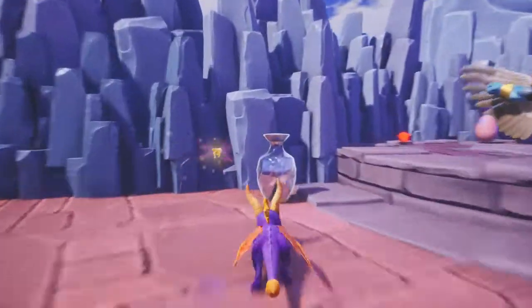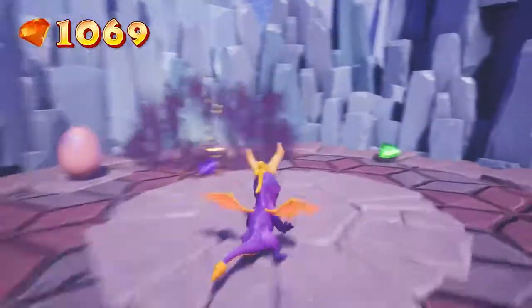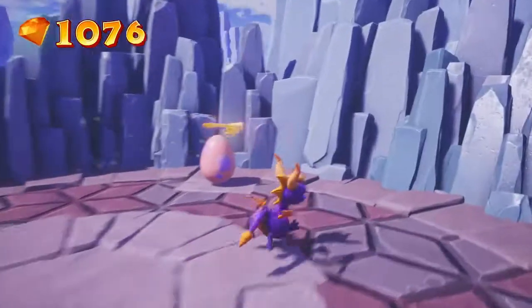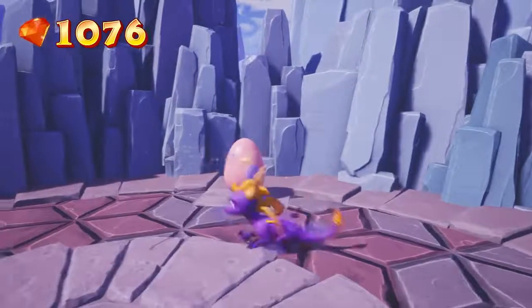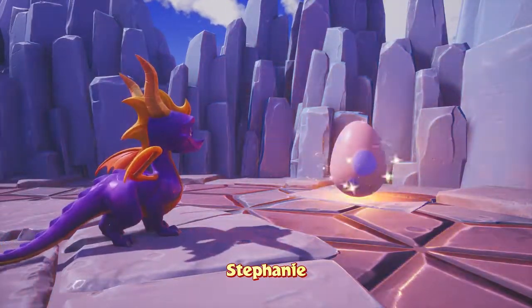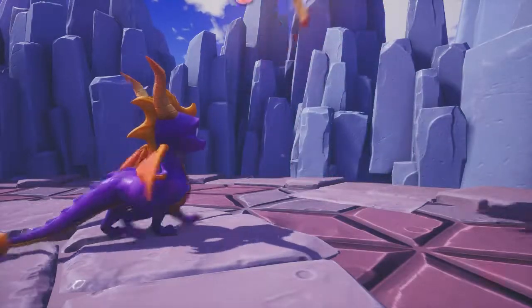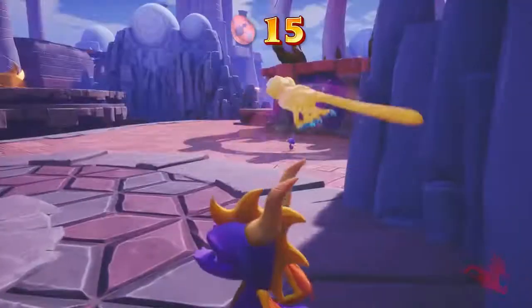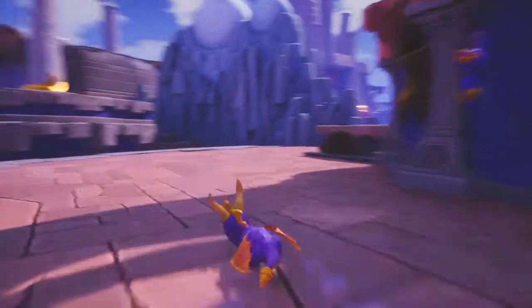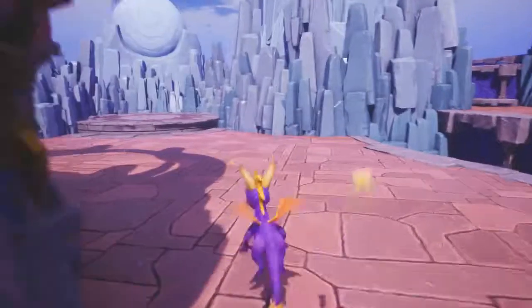This guy over here with his freaking wind powers trying to stop me from getting the egg. The big enemies in the first area, Sunny Villa — they freaking kill you. It's super hard to activate the eggs. Reignited Trilogy creators, you need to fix that. Maybe you did — maybe I just haven't downloaded the update. Still a good game, guys.